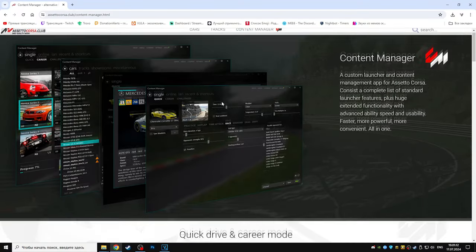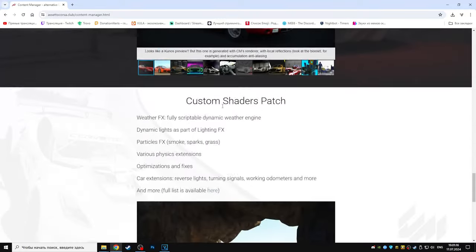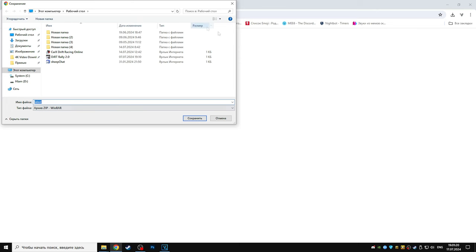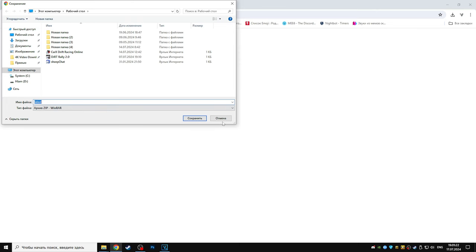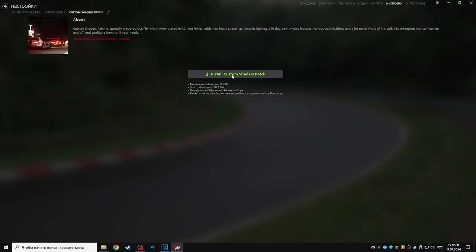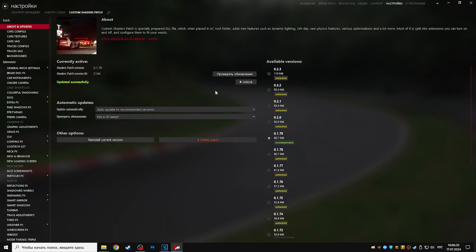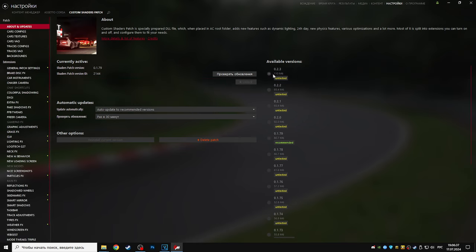Поехали по порядку. Первым делом накатываем на Корсу контент-менеджер. В описании будут ссылки на все нужные файлы и приложения, поэтому устанавливаем контент-менеджер — он существует уже столько лет, так что я не думаю, что вам потребуется разъяснение по его установке. Далее в контент-менеджере нажимаем «Настройки», CSP, то бишь Custom Shader Patch, и там нажимаем Install. Далее во вкладке About/Updates мы устанавливаем последнюю версию CSP.